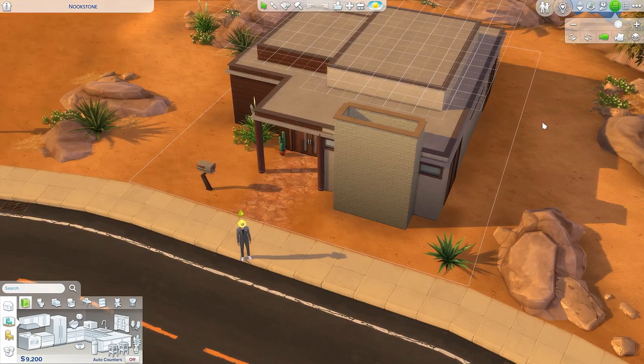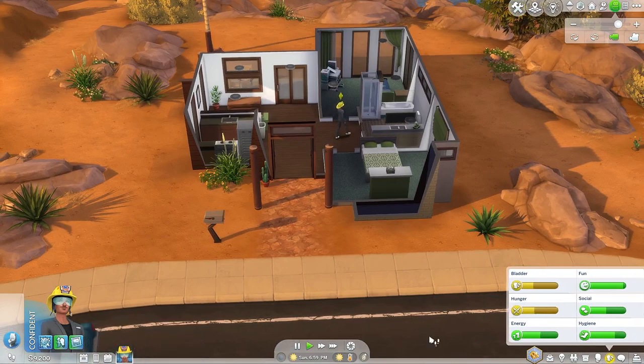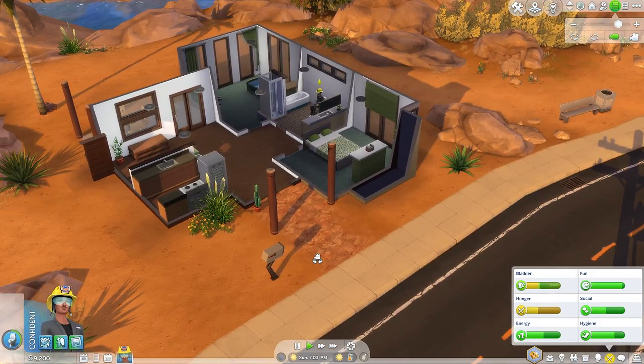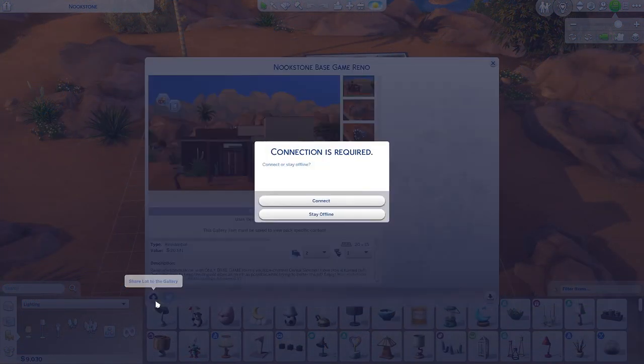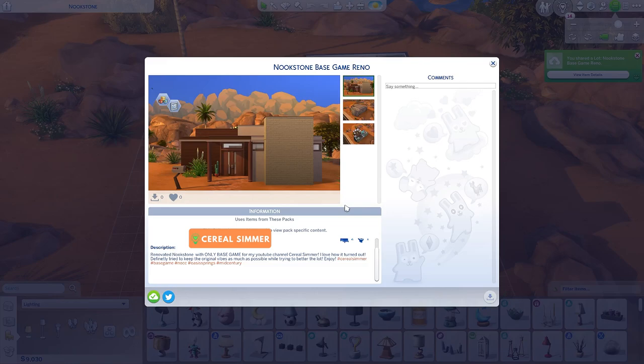If you go ahead and download this house and play in it, go ahead and re-upload it for me — my EA ID is serial simmer. So if you just tag me in that, I'll be sure to see it and check it out. I love being able to see what people do with builds that you make and how they change them and how they make them work for their family. I'm excited to see what you guys do. I'm going to go ahead and share this to the gallery, but thank you so much for watching. If you've made it all the way to this part in the video, be sure to click that like button down below and subscribe to this channel if you'd like to see more videos like this. I will see you guys in my next one. Bye guys!